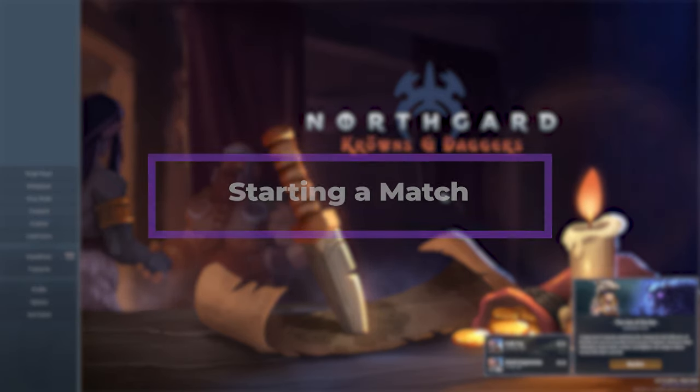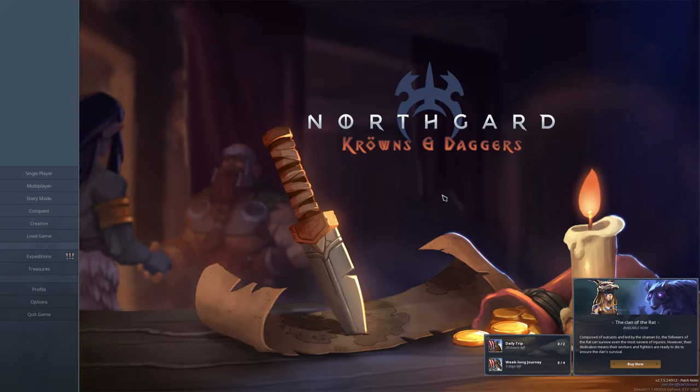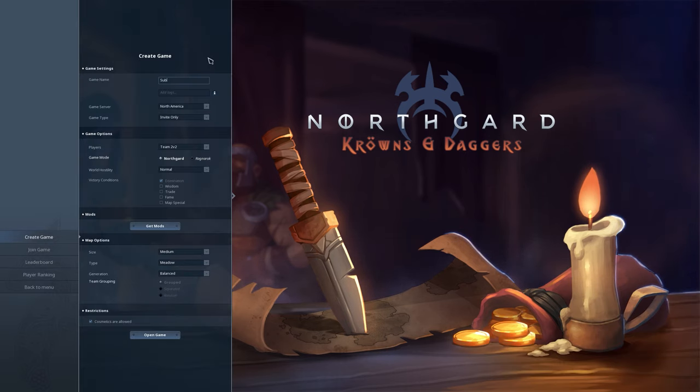Jumping into the very start, you have a few different game mode options to choose from. There is story mode, multiplayer, and single player. For single player and multiplayer, you have full control over how the game will play out. Go with the Northgard game mode and everything else is self-explanatory.